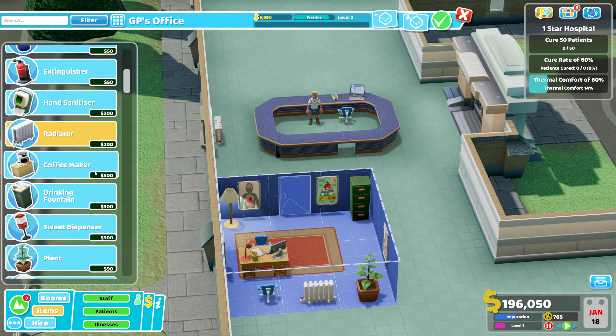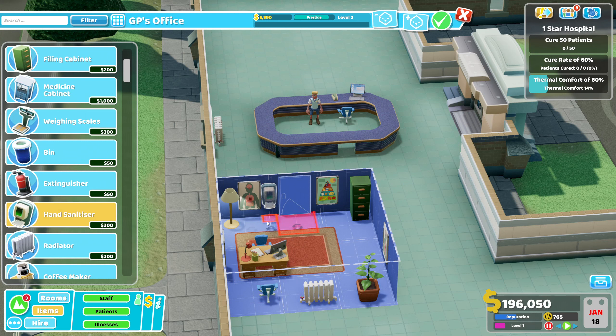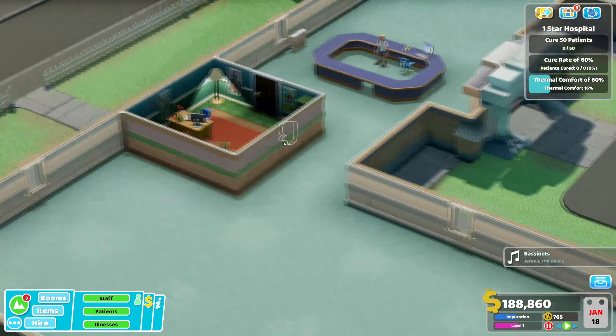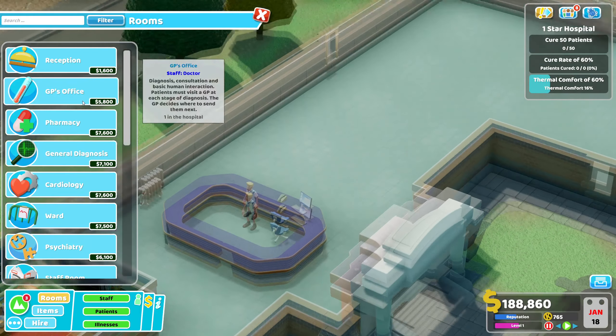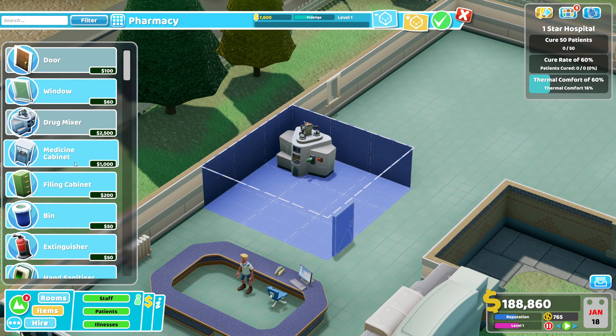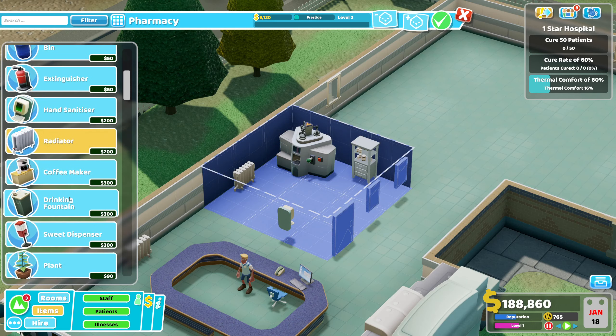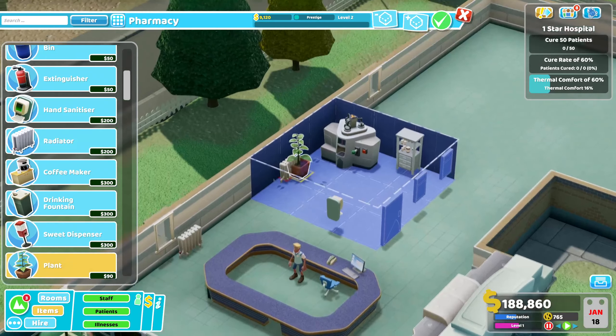And a radiator - just need to push up to level 3. There we are. GP's office up and running rooms. Pharmacy off here. Quick radiator. So it doesn't look like the greatest start to a hospital, I would admit.